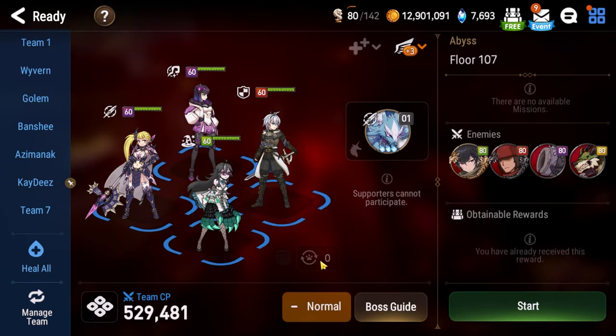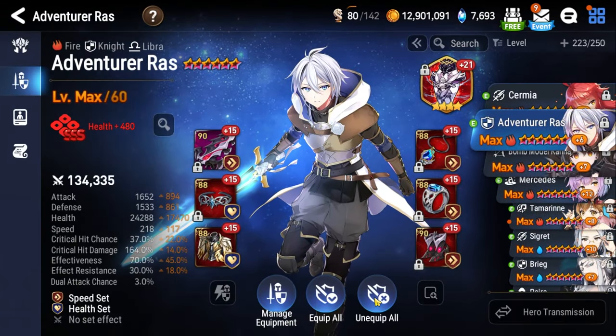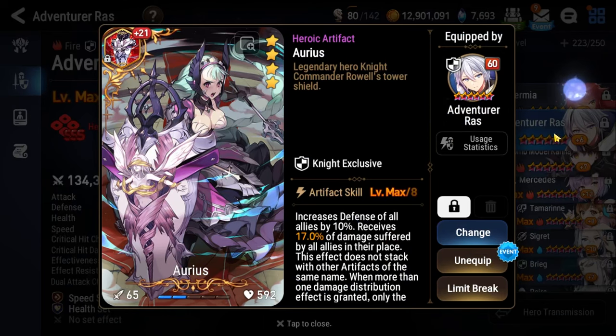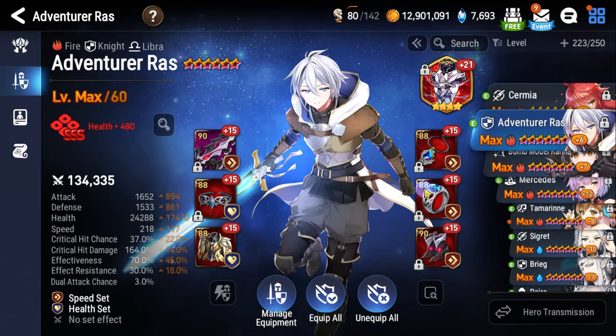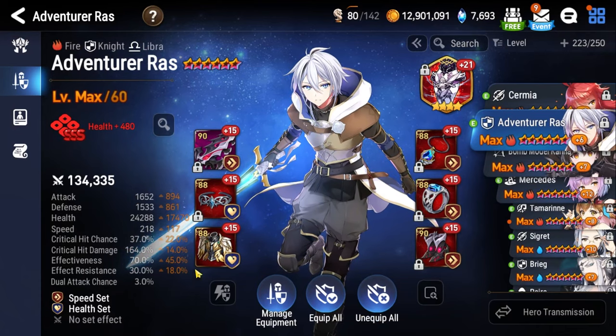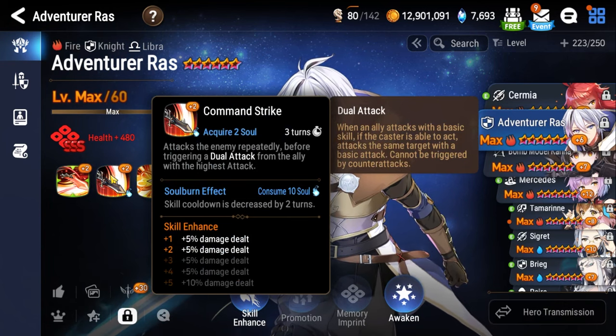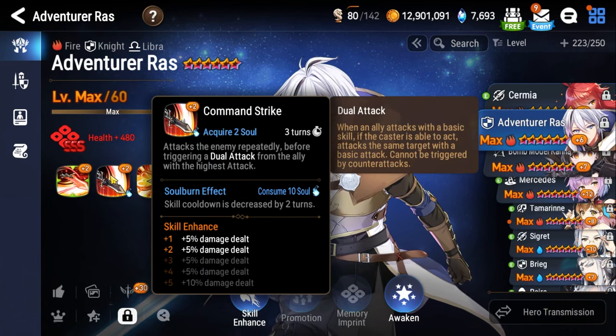Now that we know the mechanics, let's talk about who we're playing. First up, our tank — the man, the myth, the legend — Adventurer Raz, the best abyss tank in the game. Aureus as our artifact, health percentage necklace, health percentage ring, speed as the main stat on the boots, and over 60% effectiveness so that we can abuse Command Strike for big damage when the opportunity presents itself.